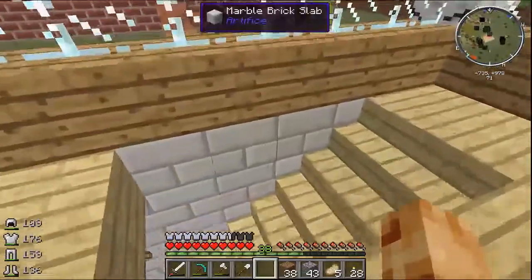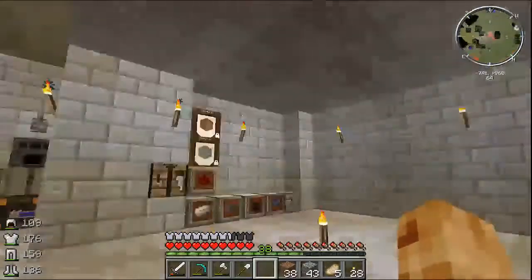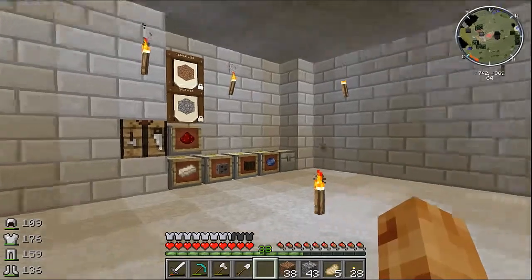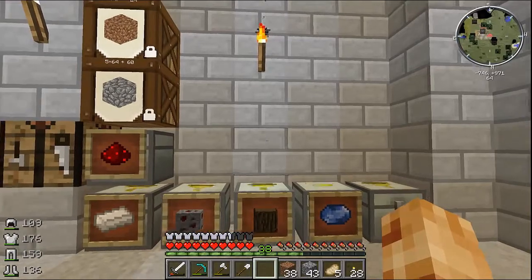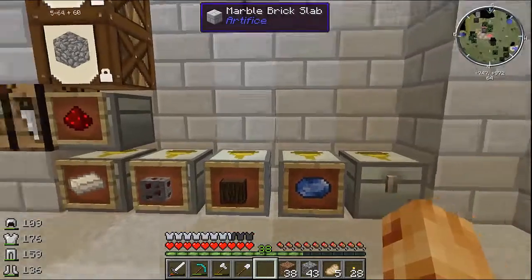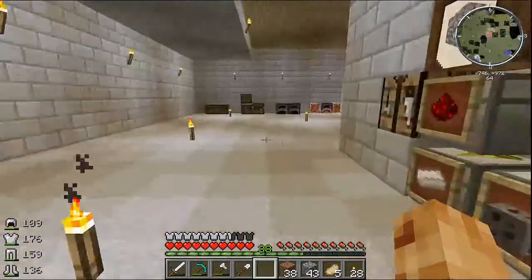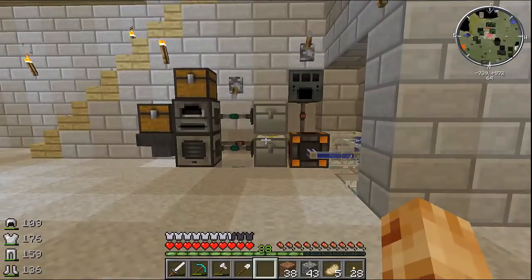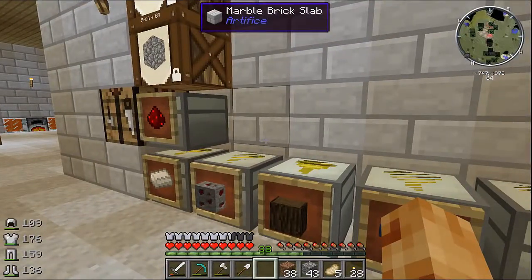So let's go ahead and get started. One of the things I wanted to show you was what I had completed on our storage system. And voila, there it is. So obviously I'll need to add more storage capacity, but I think this is a really great start. What we have here are six of our sorting iron chests, pretty much the same ones that we had built and are utilizing over here in our ore processing unit.